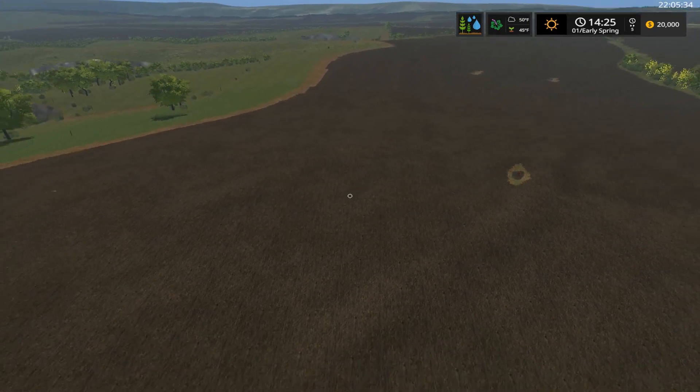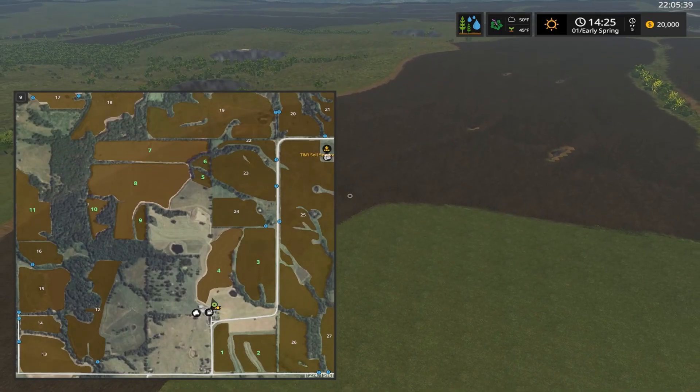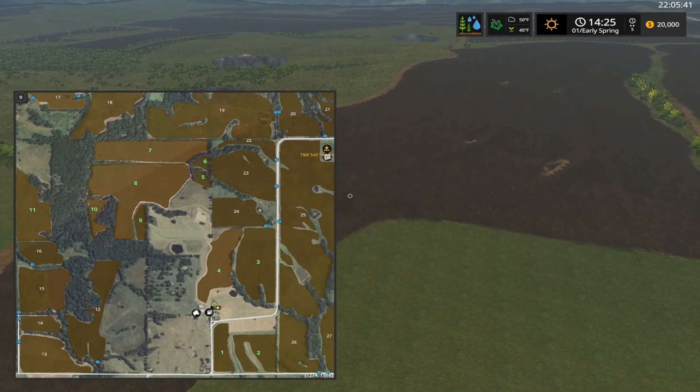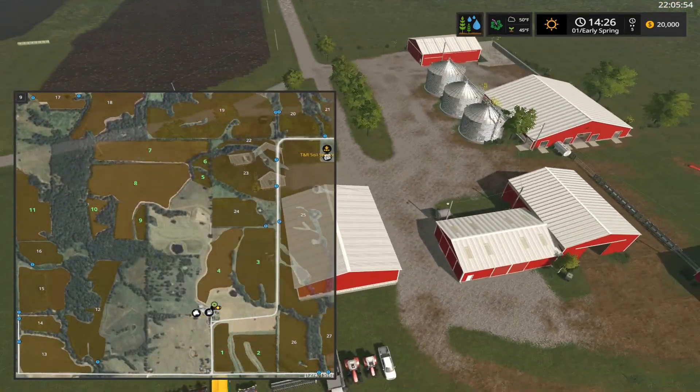Continuing — you can just fly up and look at the PDA. We own fields 1 through 11, and they are scattered throughout the map. Those are the fields that the map creator actually owns in real life. Again, the map is entirely based off of the guy's real life farm.